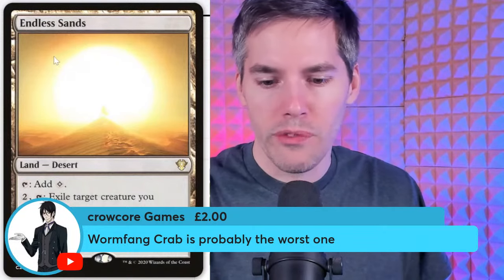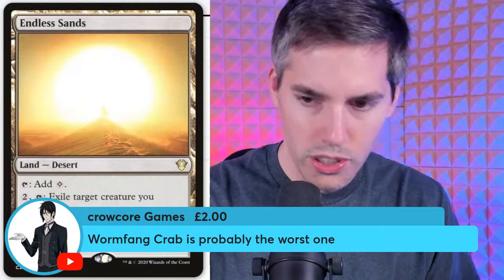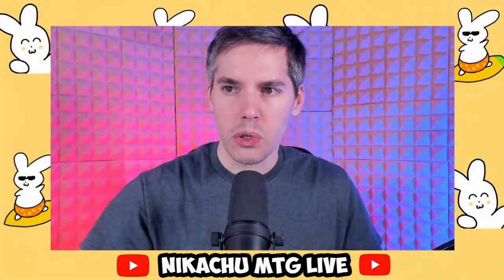Worm Fang Crab — possibly the worst one. It's unblockable. When it comes into play, an opponent chooses a permanent you control and removes it from the game; when it leaves play, return the removed card to play under its owner's control. All I get is a three-six for four mana. What a disaster.